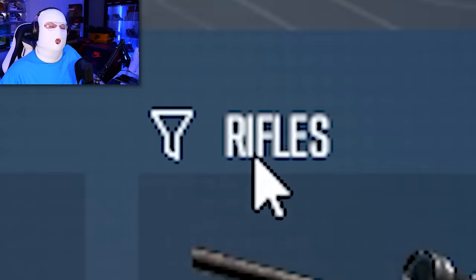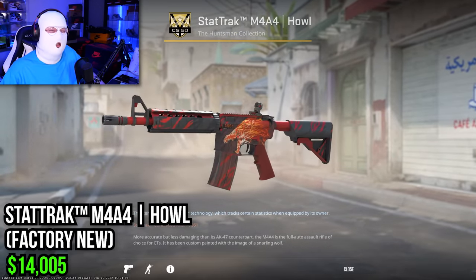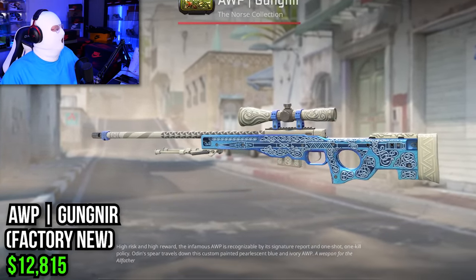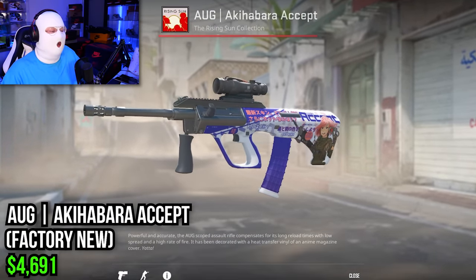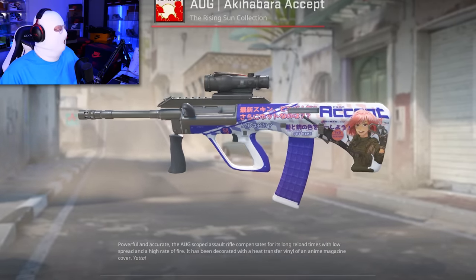Finally we have the rifles, where a lot of the value comes in. Starting with the StatTrak Factory New M4A4 Howl at $14,000 — very expensive. Then for the AWP, it's not the Dragon Lore but the Factory New Gungnir at $12,800. The Gungnir has actually overtaken the Dragon Lore in price — crazy. The AUG Akihabara Accept Factory New comes in at almost $4,700, just like in the last list.